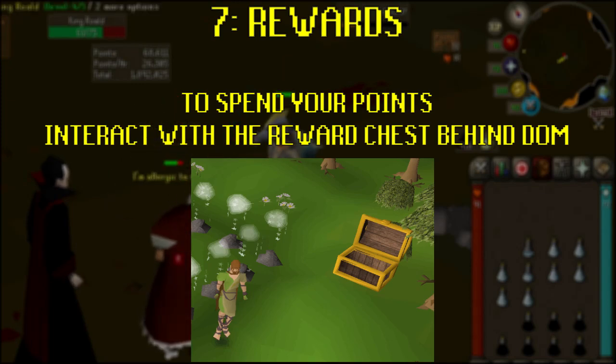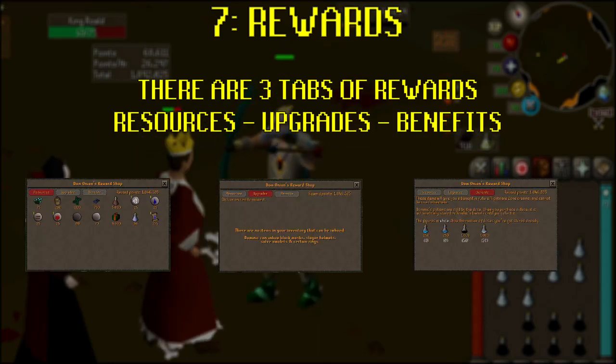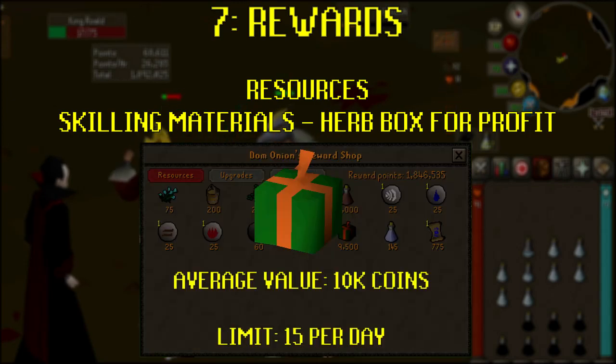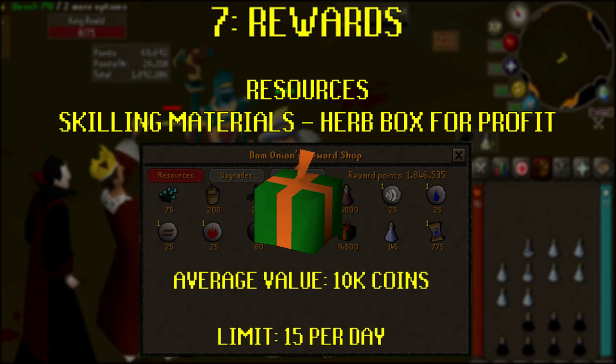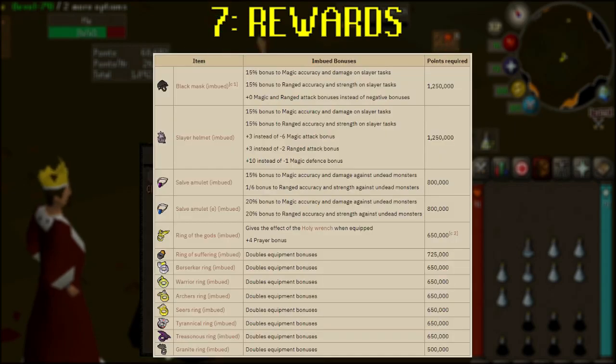To spend your points, once you're out of the dream, interact with the Rewards Chest north of Dominic. There are three tabs of rewards: Resources, Upgrades, and Benefits. Resources are skilling materials like Flax or Rune Essence. The most valuable item to buy from here is the Herb Box — the average value of the 10 herbs contained within adds up to 10,000 coins, and you're limited to only buying 15 of these per day. The Upgrades tab allows you to imbue certain items to make them even better. You can remove the imbue upgrade from an item and you'll be refunded 80% of the points you spent. These Upgrades are some of the best in the game — you should be aiming to imbue a Slayer Helmet, Salve Amulet, or the Fremenic Rings as soon as you can.